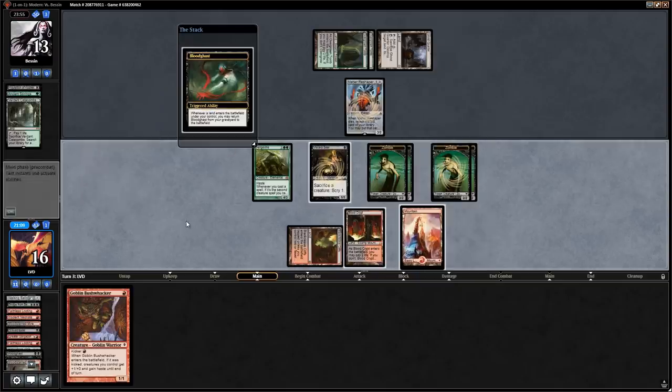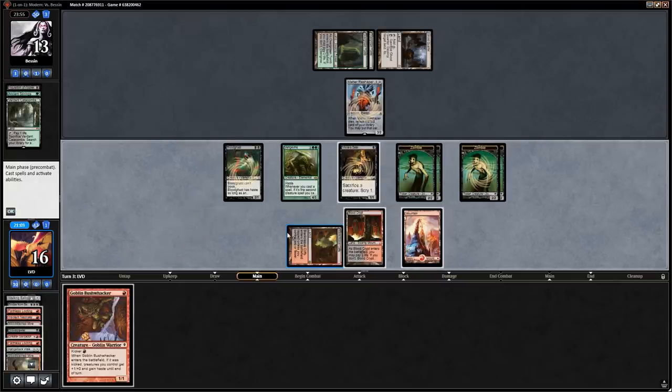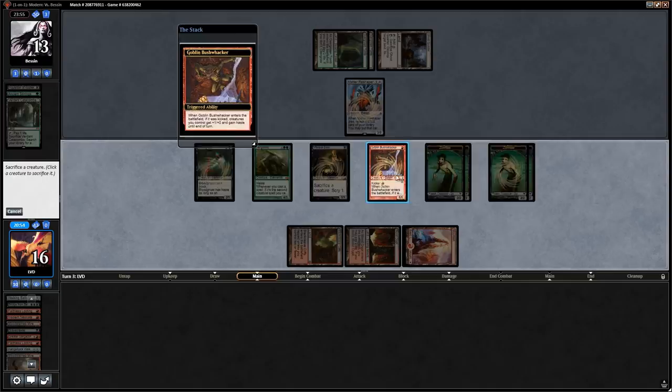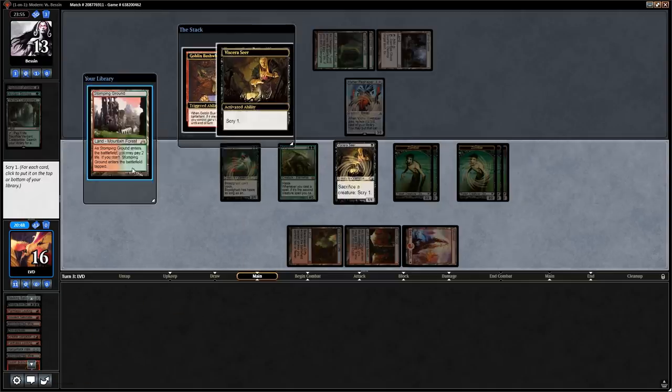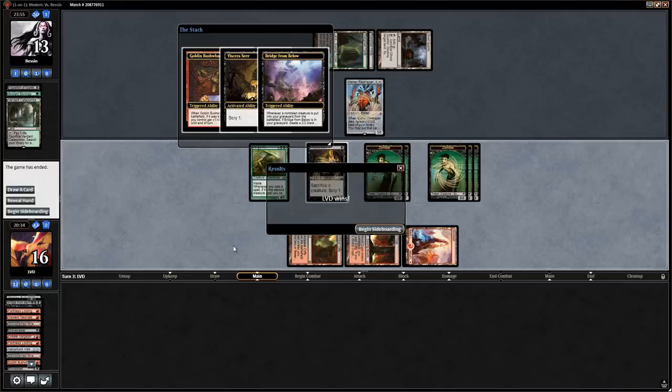We go for a lethal attack this turn — get a Mountain, get Bloodghast back, play kicked Bushwhacker. With the ability on the stack we sacrifice Bushwhacker to Scry, sacrifice Bloodghast again, sacrifice Viscera Seer, and then we have more than enough to attack for lethal since all our Zombies get +1/+0 and haste. That was a pretty quick win — even the opponent's Inquisition disruption was not nearly enough.